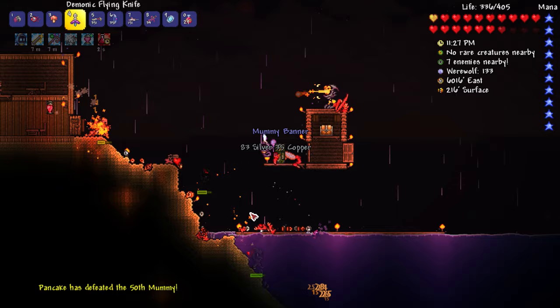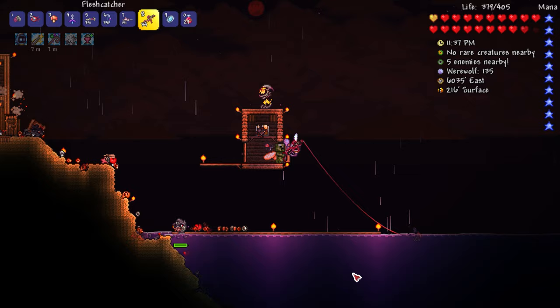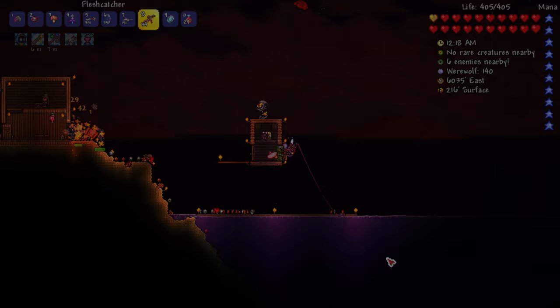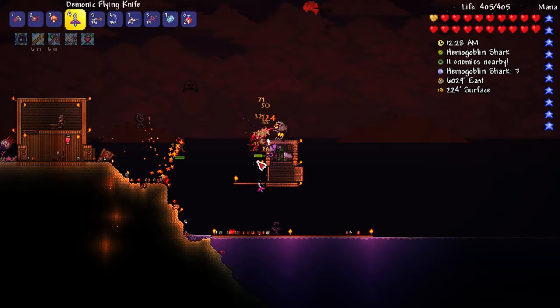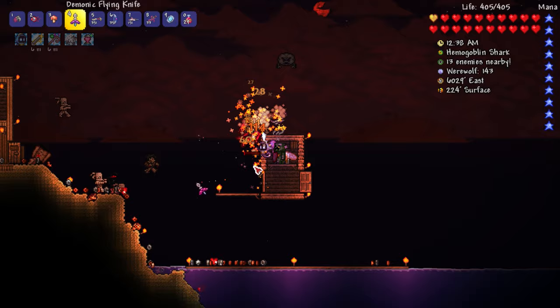Unfortunately we lost Jake the Pirate, so that sucks. We're killing mummies and stuff - that defender tower is doing a great job. Let's continue fishing more. So that's two blood moon bosses back to back - that's crazy! Unfortunately I'm going to wait until nighttime to do the eyeball battle, but at least we're killing these guys. Maybe we'll get the nautilus guy next. Oh my god, another Hemogoblin Shark - same strategy as last time, get the flying knife, let him get killed by the defender tower.